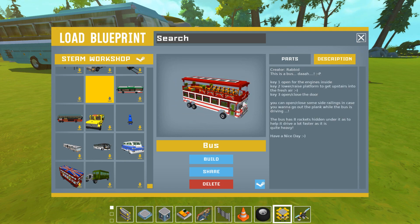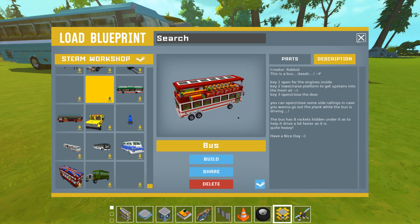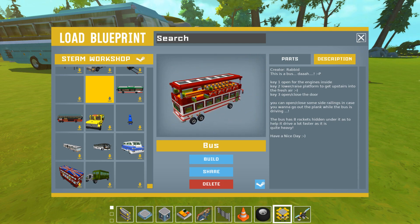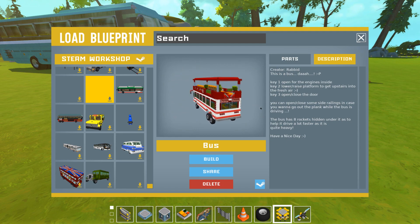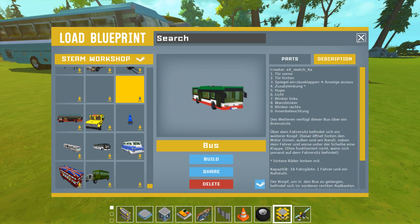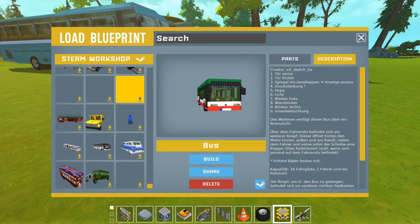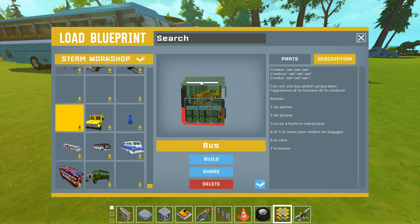Maybe there was some glitch with the original one so I'll use this updated version. Then there is this red one - not really sure what to call it, but it looks really interesting. There's even some flowers on the top, that's really cool. Oh, hidden rockets! And then there is this bus - you can see the creators in the top right corner. This one also has some rockets, that's really cool.